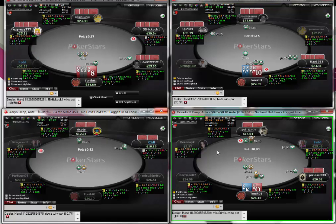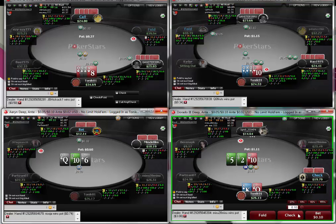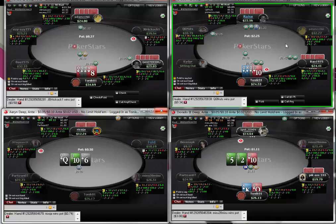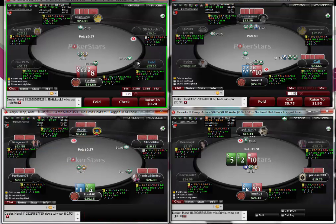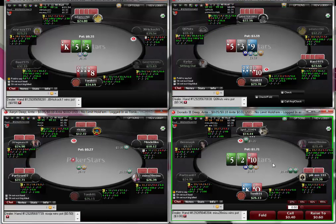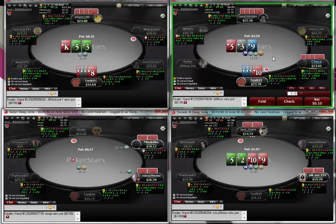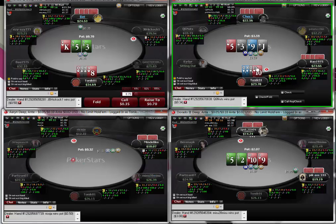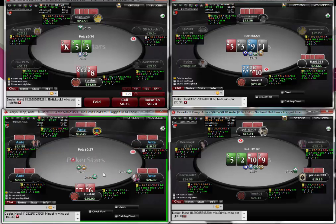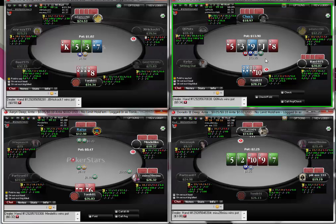I'm going to flat the queens on the button - I'd like to be in position. It lets these guys into the pot but we don't mind having the button; we can call three-bets in position. Just giving up on the king-queen. We turn a wrap but the spade comes in so some of our outs are tainted. I don't think I'm going to bluff here - we might peel one - but I don't really fancy betting if it checks to us.